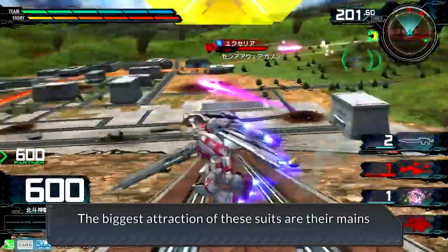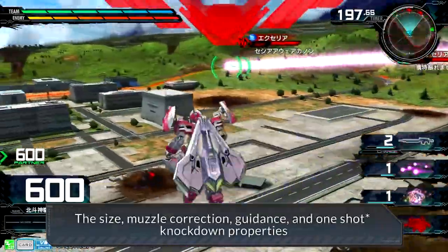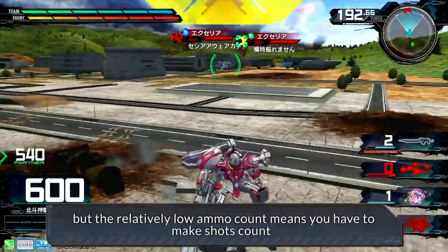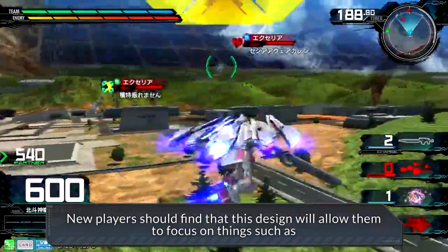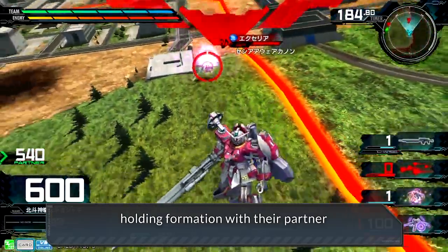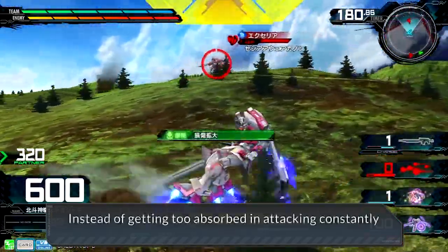The biggest attraction of these suits are their mains. The size, muzzle correction, guidance, and one-shot knockdown properties make timing shots much more lenient, but their relatively low ammo count means you have to make shots count. New players should find that this design will allow them to focus on things such as recognizing when an opponent is going to land, holding formation with their partner, vectoring their opponent, and burst management, instead of getting too absorbed in attacking constantly.